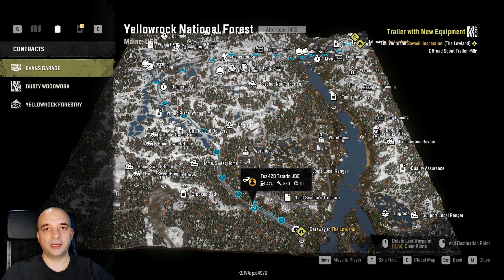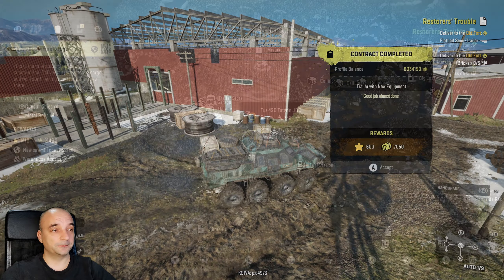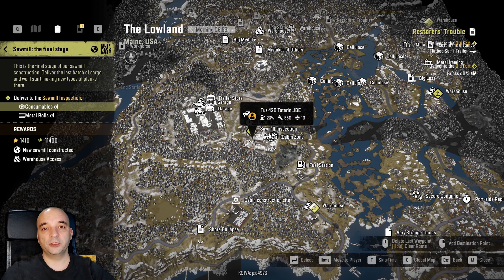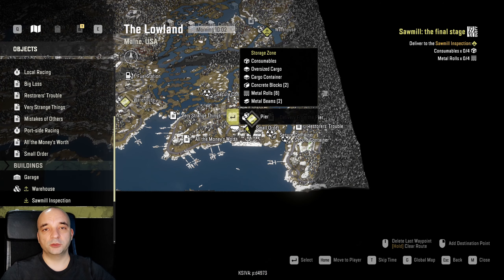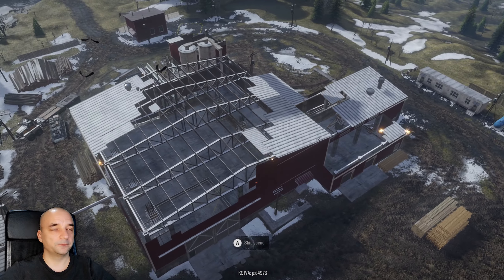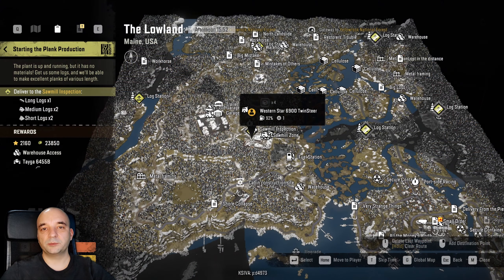Keep in mind that map is mainly a snow and ice map, so come prepared. Once you finally deliver the trailer, you're two missions down and you can start the third mission, which is called Sawmill the Final Stage. For this mission you only need four consumables and four metal rolls. The four metal rolls you can get in the warehouse just on that little island just east of your garage, and you get unlimited supplies of consumables down at the pier. That mission is pretty easy and straightforward.